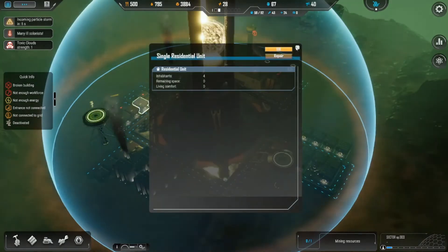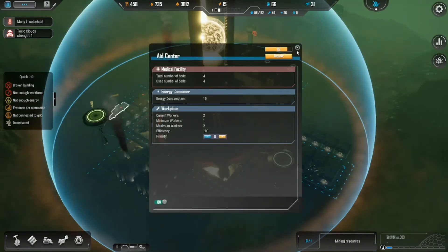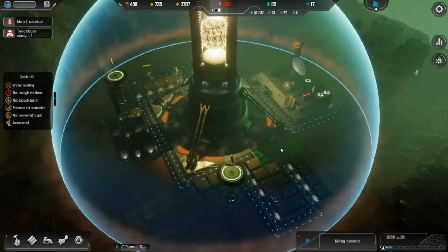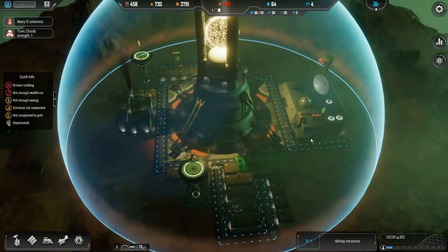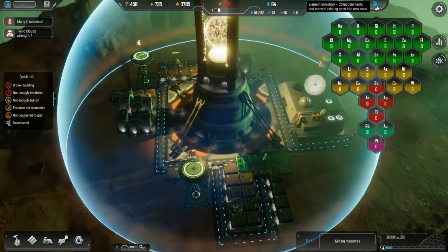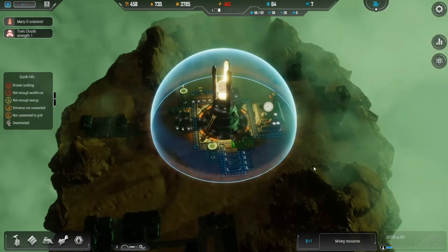Many ill colonists — should I make another aid center? Number of beds — why are there so many ill ones? Oh gosh, we're negative. Negative. Let's slow this bad boy down because we're negative in energy. I can't build anything else. I just don't know what to do. This might be a failed mission. This says mining resources but it's not actually mining anything. This is not good. Collect elements and convert existing ones into new ones — I don't have anything. I can't convert something I don't have.